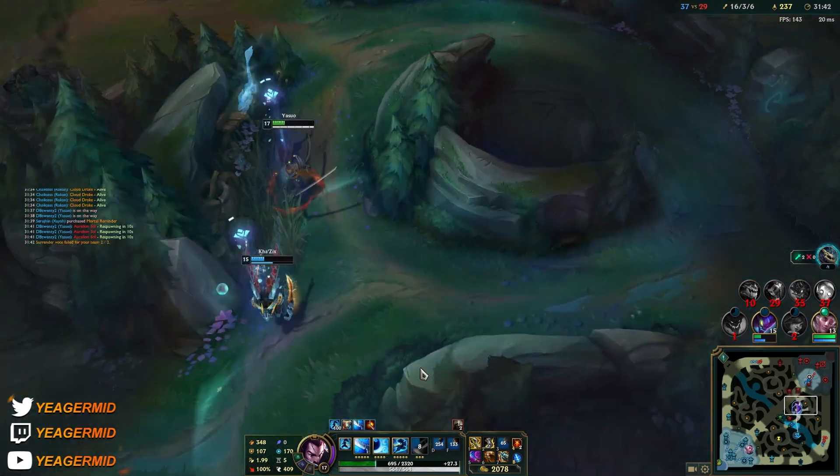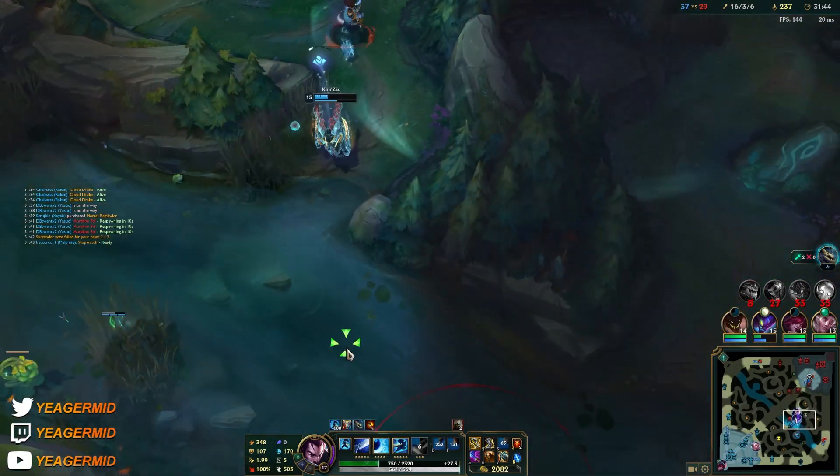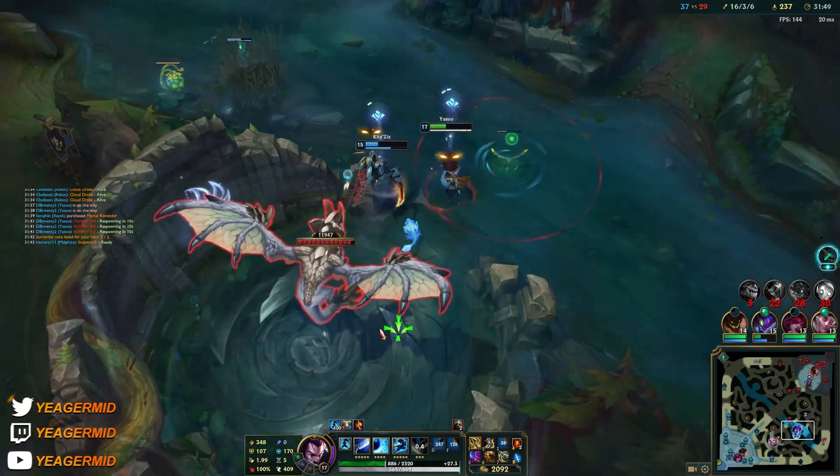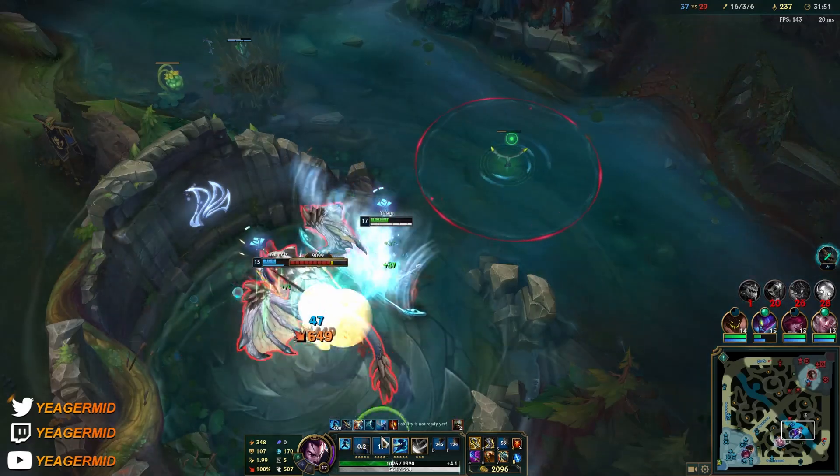That's going to be the soul. They messed up pretty big time, but the Aurelian Sol is coming in here, so we need to take this out instantly. We have to burst it down — Fiddlesticks is not here, so I think we're good to go.